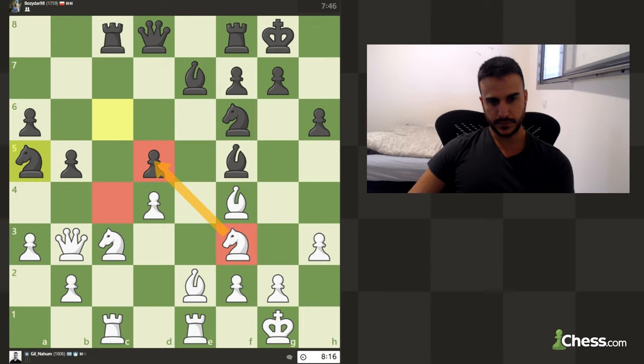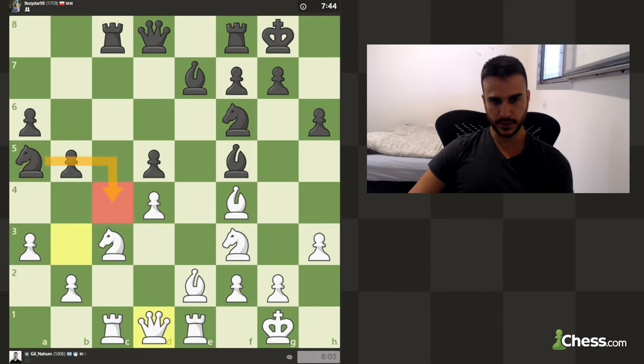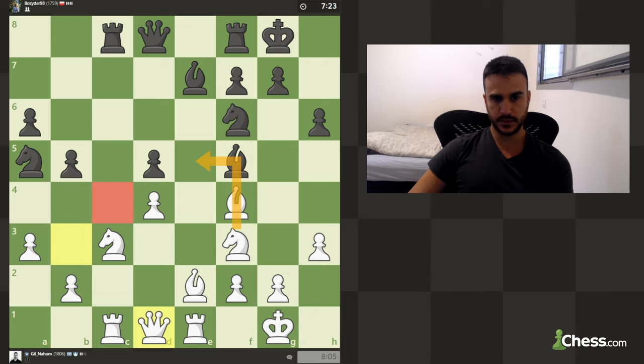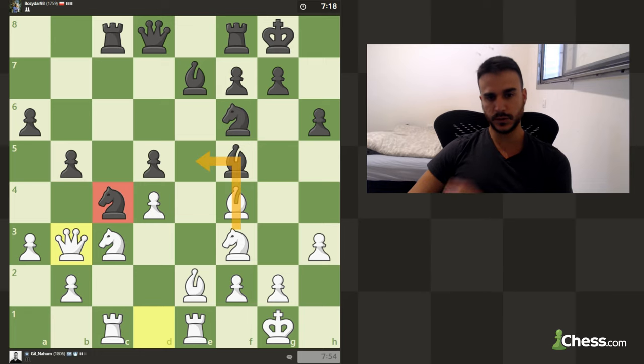Maybe that's a very nice outpost so we need to be mindful of that. We can also attack this pawn. In case he's going to create an outpost, I'm just going to take. I guess black is maybe a little better. We can maybe meet knight c4 with knight e5 — I think that makes sense, but we still cannot afford to lose this pawn so let's go back.